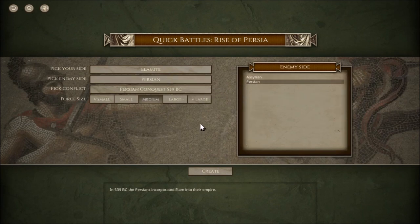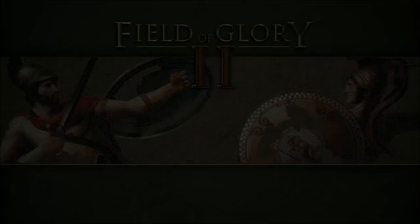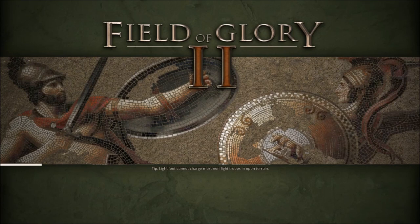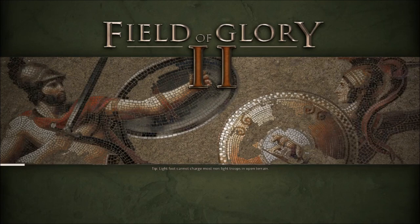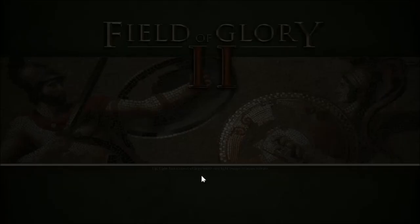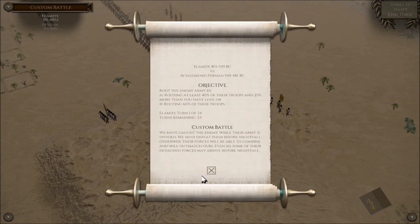We're on deity difficulty - I haven't played these before so this is how it goes. Elamite versus the Persians. We know the Persians are going to bring a lot of infantry - mixed bow, spear, and sword. Reading up on the Elamite system of inheritance and government on the wiki. Quite interesting - we'll see what they can bring to the battlefield.